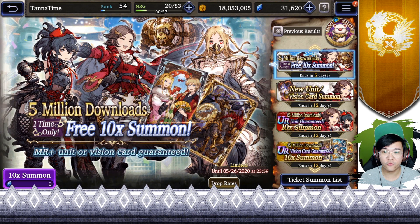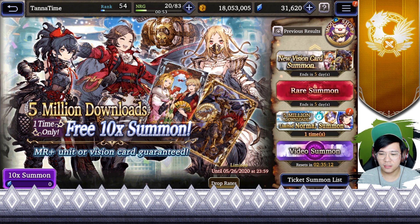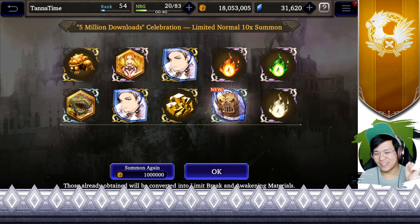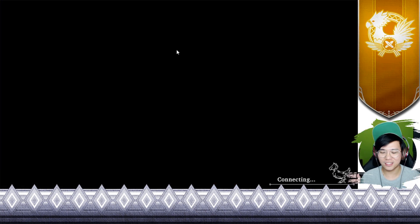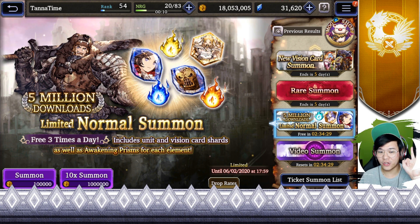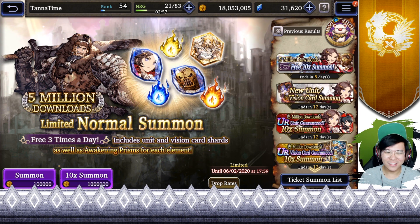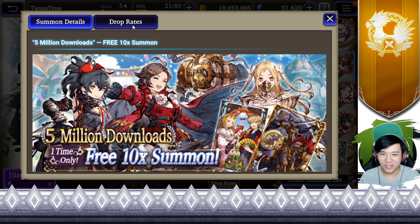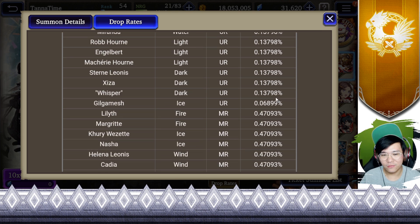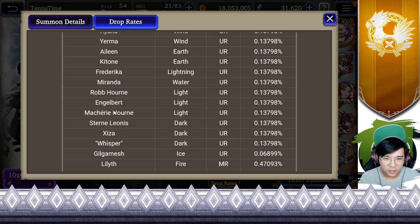Thankfully the free stuff are still coming — we have a 5 million downloads free 10x summon and the free item summons are still here as well. I missed out on so many yesterday. The 5 million downloads limited normal summon is still free three times a day, rotating every eight hours. So be sure to do that whenever you're awake — most likely you'll be able to do at least one or two times a day. The rates are 2% for UR and vision cards, average of 0.138% for UR units, with Gilgamesh at 0.069%. All the non-limited units are in this banner including UR Miranda.